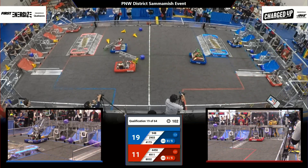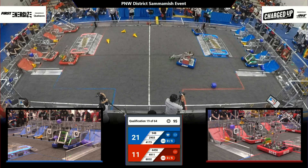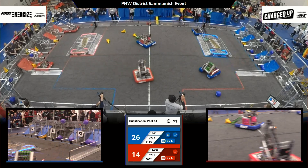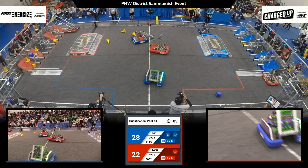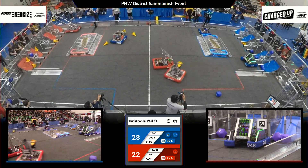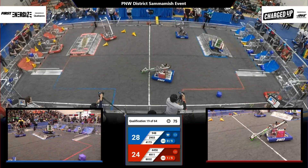That one falls just to the side, to the left this time. That's alright — it lands just outside the tape for now, but they can push that in for some more scores in their low-row hybrid nodes. For the Blue Alliance, 8032 — that's Redshift — they have a cone in their grasp. They set it down on that mid-row cone node on the left side, scoring them an additional three points and a link. They now have one of five links.